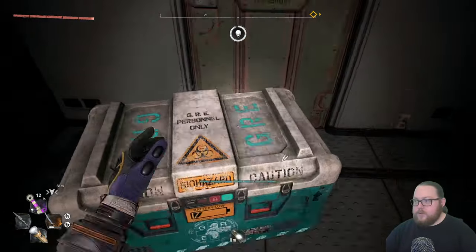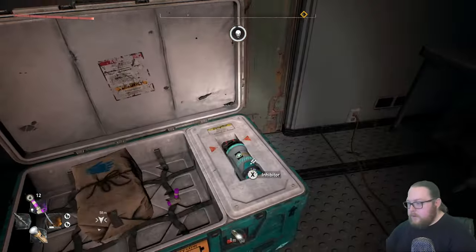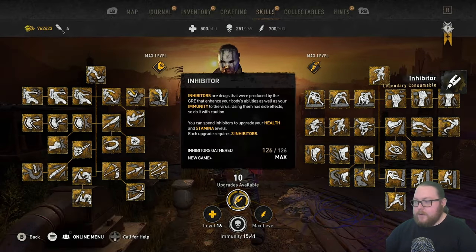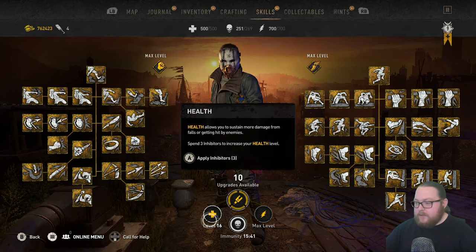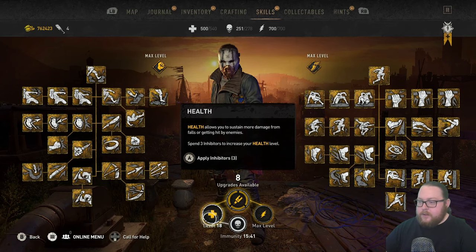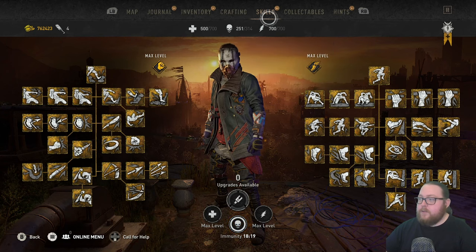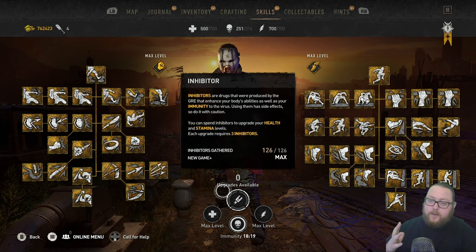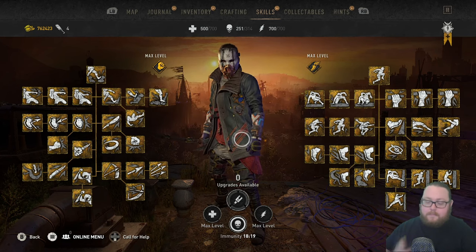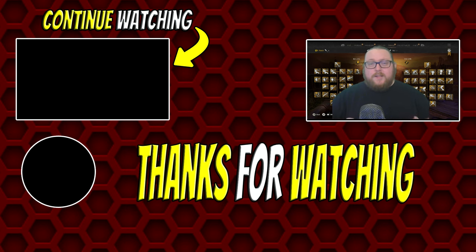I'll upgrade it just to show you that I have all of them. Open up the skills — I've got 10 upgrades, New Game Plus equals max inhibitors gathered as 126, so I have all the inhibitors. Let's fast forward — there we go. Now it's at max: 700 health and 700 stamina is the maximum amount you can have, and your immunity maxes out at 314 as well. That is all the new inhibitors you can get and now you can have both maximum health and stamina. If you enjoyed this video and want to see more Dying Light content, make sure to like and subscribe. Check out my community Discord to talk to me and others and find people to play with online — link in the description below. Thanks for watching, see you guys next time.